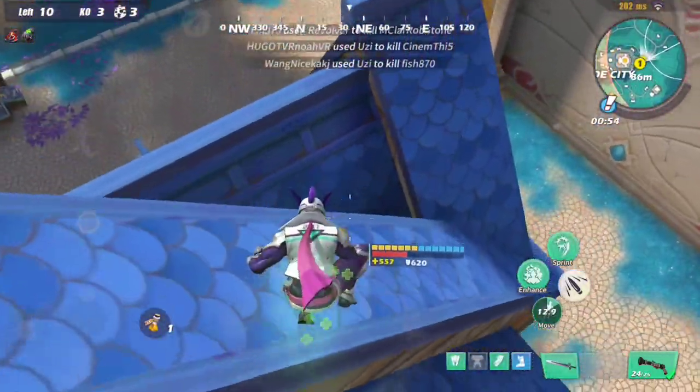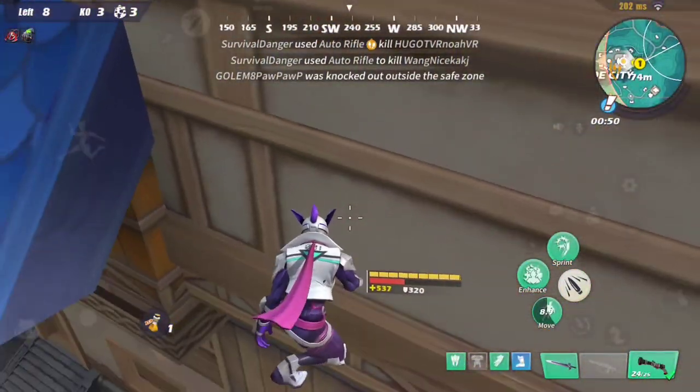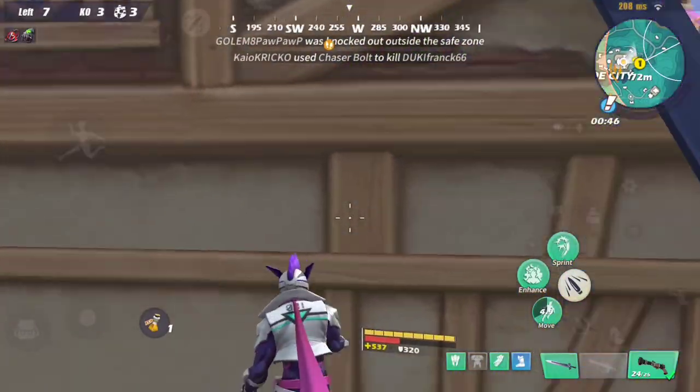The same type of edge is right here on this side too. This one is even better for healing because it doesn't require weird jumps — you can just jump back from here to get onto it.